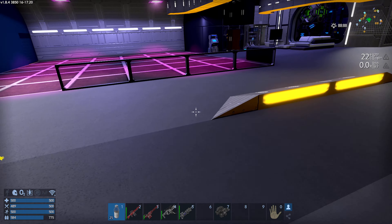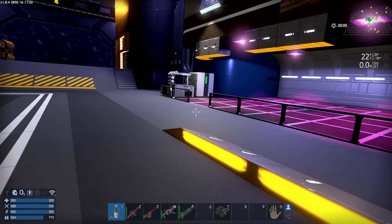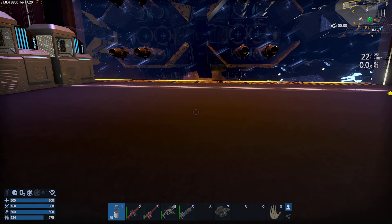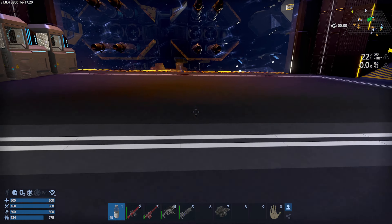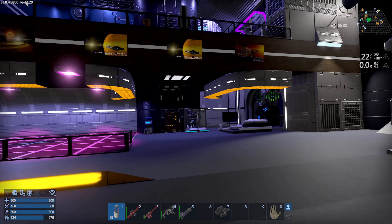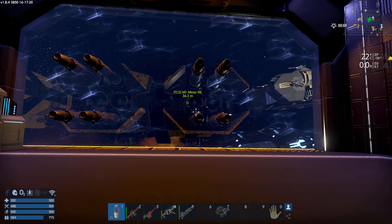Hey everybody, welcome back to Let's Play some more Empyrean. We are back and today I want to build a big base in space — like a station — just above Haven, because I want to be crazy and strange. That's what I've decided, so we're going to do just that.